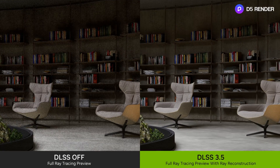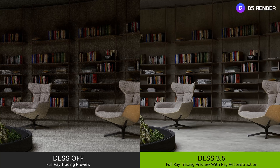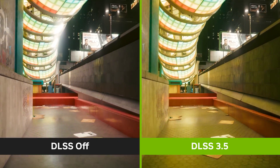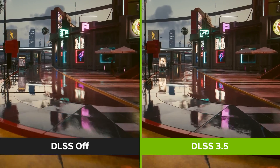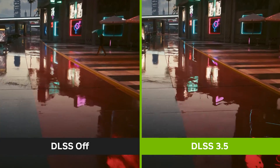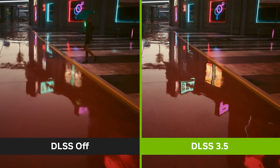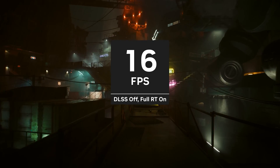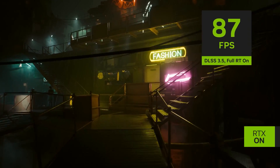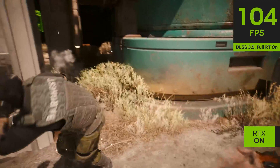Deep Learning Super Sampling, or DLSS, is a video rendering technique developed by Nvidia that boosts frame rates by rendering frames at a lower resolution than displayed and using deep learning or AI to upscale the frames so they look like they should at the native resolution. It relies on dedicated hardware such as Tensor Cores and an Optical Flow Accelerator, together with AI, to do this in real time. For example, with DLSS a game's frames could be rendered at 1080p resolution, then upscaled and output at 4K resolution, allowing frame rates consistent with 1080p but delivering sharper images that look similar to 4K.